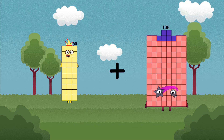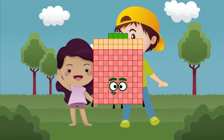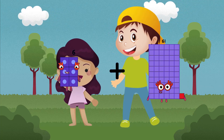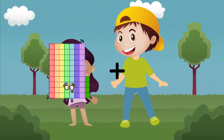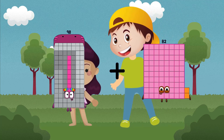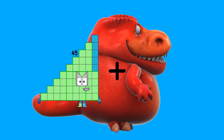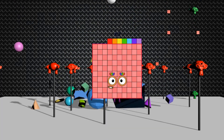30 plus 94 equals 124. 6 plus 61 equals 67. 98 plus 82 equals 180. 45 plus 62 equals 107.